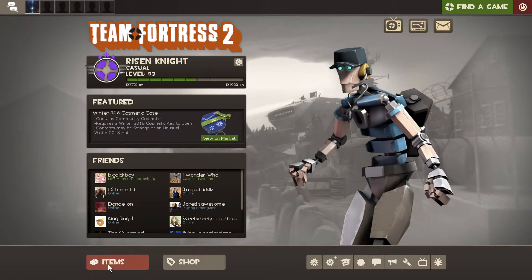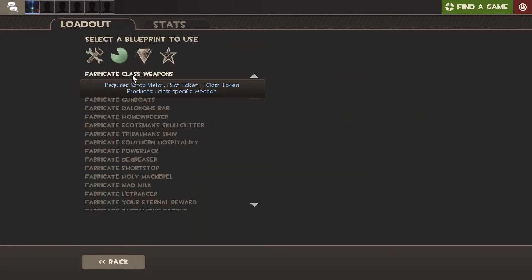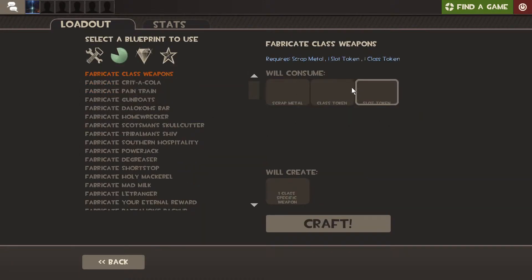So today I'm going to be actually trying to craft the Opera Hand for the Sniper. You know what the gist is — in order to craft an item, you have to go to crafting, then click common items, fabricate class weapons, and then you're going to need three weapons: the Scrap Metal, Slot Token, and Class Token.